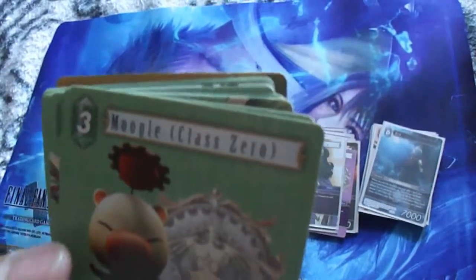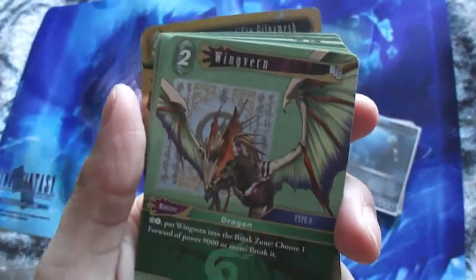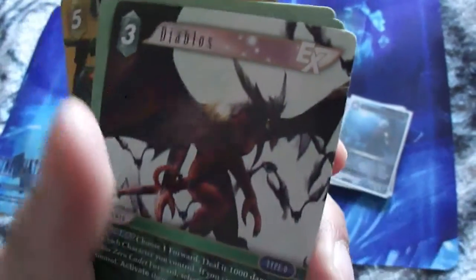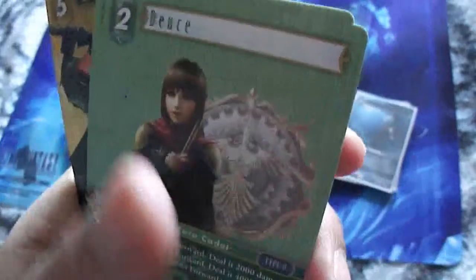Class Zero baby. And then I got Aria — Type Zero. Wing Verbon. Izana. And we also have Eight, one of the numbers, as well as Seven. And Diablos — crazy that they made him a Wind creature; you'd think he'd be Fire. Deuces — we have Deuce. And then we have Trey. And that's it for the Wind.